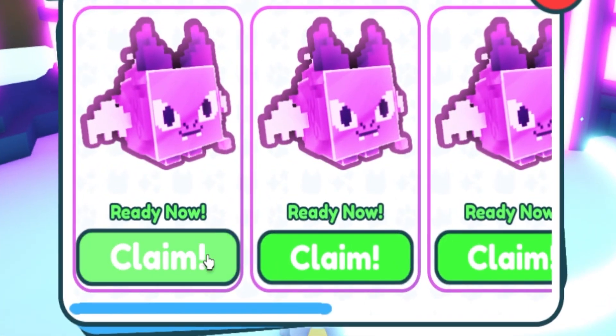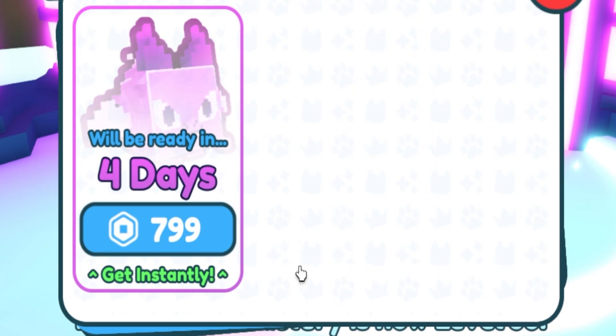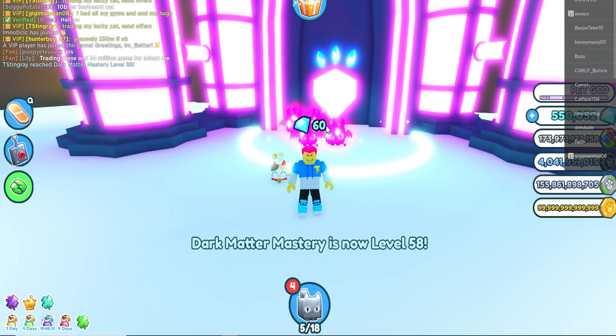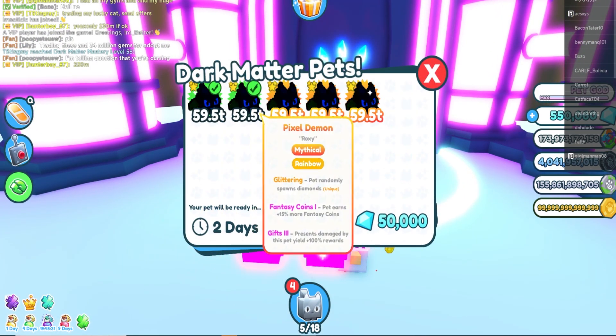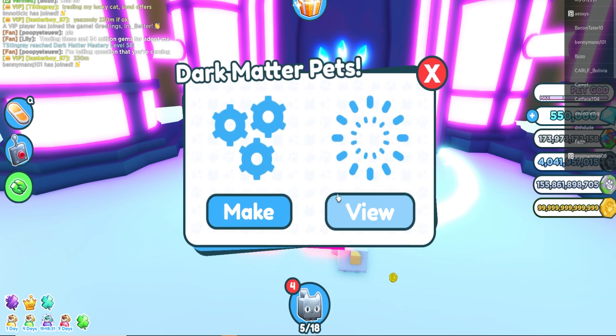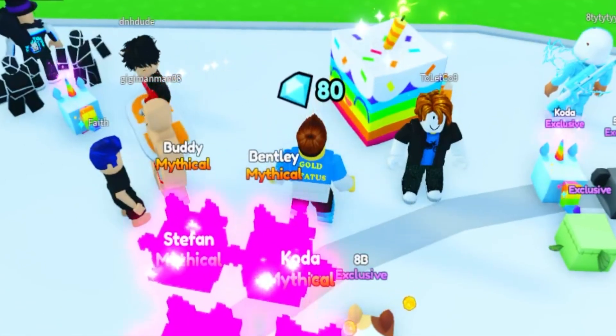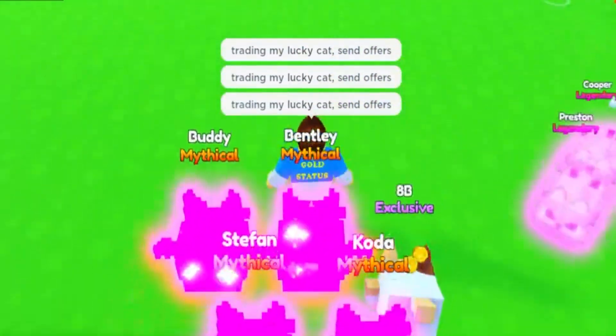While we wait for the offers, let me go over here real quick and get my dark matter pets. Look at that — we got one, two, three, and four. This one will be ready in four days. We got four pixel demons right over here, dark matter ones, and we can make more if we wanted. This one will be ready in four hours.